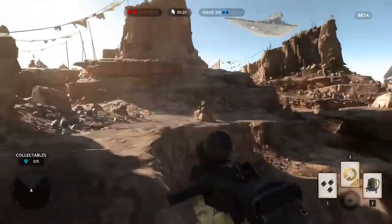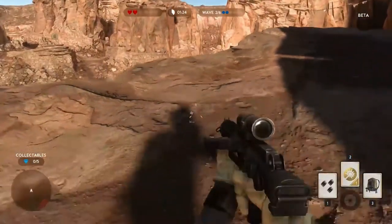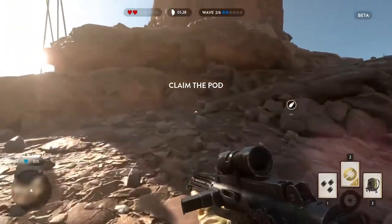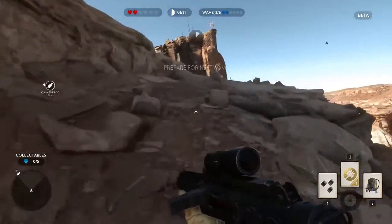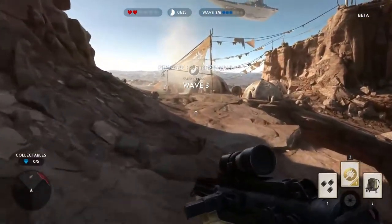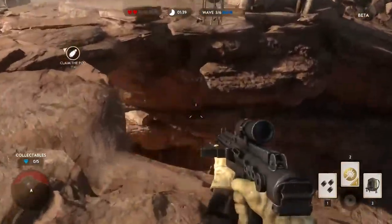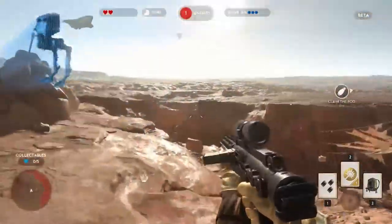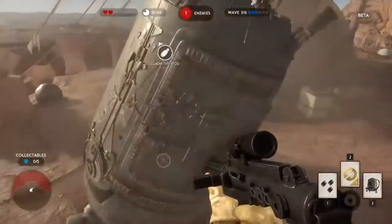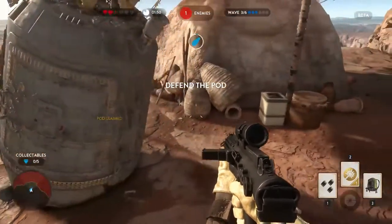Drop out, on the way! The first pod is down. Move on its location and capture it. Be running! ATSG incoming! We're securing the area around the escape pod.